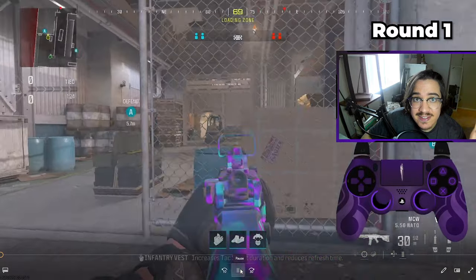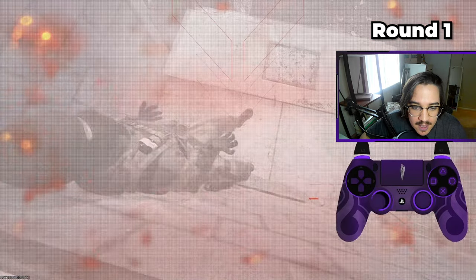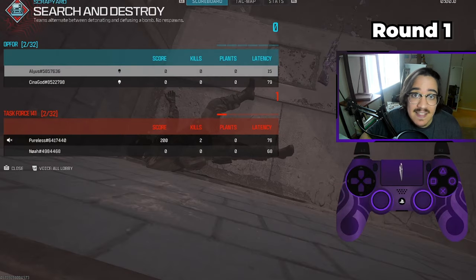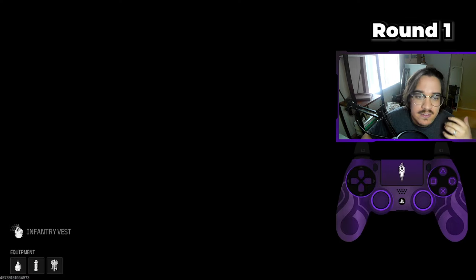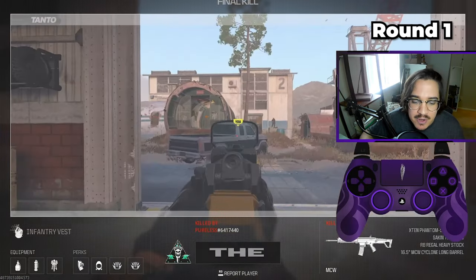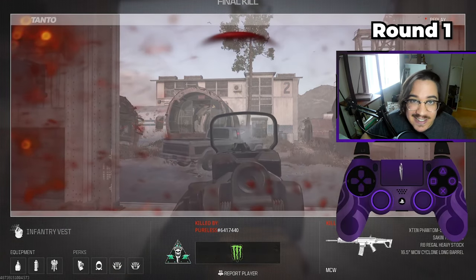In the very first round of S&D, it's hard to predict what the enemies are going to do. Me and my teammate decided to play together and play trades — if they go B, we'll simply play retake. Right here, immediately, the second my teammate died, I pushed up looking for that trade, because the second I get that trade, I can be put in a 1v1. But I couldn't get that trade, and now we are already down 0-1.